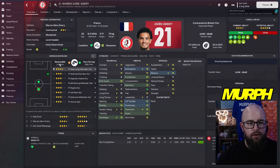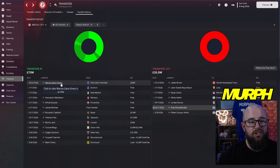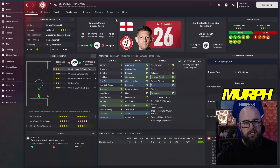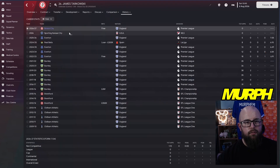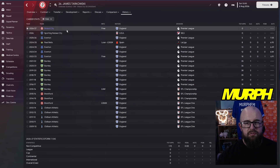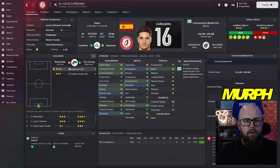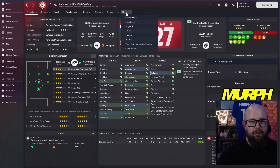Zaire-Emery signed permanently for 25 million — already worth a lot more. James Koltzow came in on a free from Everton, 33 years old, as a good centre-back option. Lucas Cannazares from Real Madrid on a free as backup goalkeeper — command of area, aerial reach, handling, kicking and reflexes all 14s. Gigi Wijnaldum came in on a free as well — formerly of Liverpool and PSG. Alfred Duncan from Fiorentina on a free, 33 years of age, good depth for the DM roles.